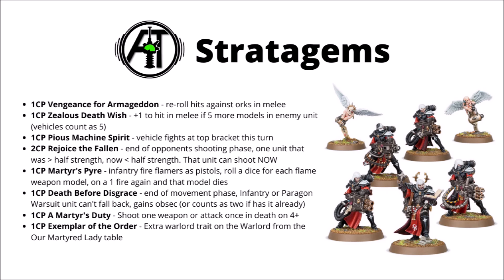Next we have Martyr's Pyre — a flamer one, and it's a way to fire flamers in close combat. You get to fire any flame weapons as if they're pistol weapons, and then after you've shot with them, you roll a dice for each model that fired a flame weapon, and on the roll of a one they can fire that flame weapon once more, but then they will die — basically going out with one last blaze of flames. That could be kind of handy in the right circumstances, but I would remember that sisters do have a fall back and shoot stratagem, and that might often be the better option unless you're using this on a unit that really wants to remain in combat and still be able to strike the enemy.